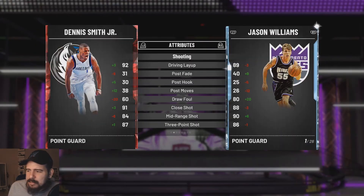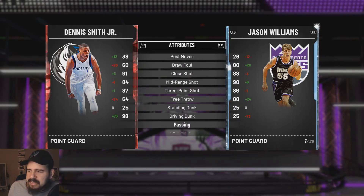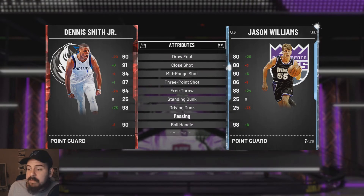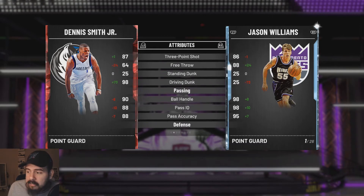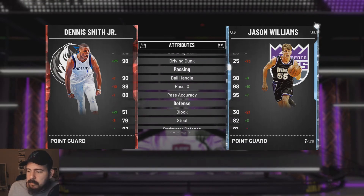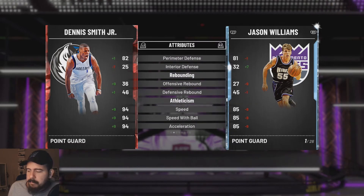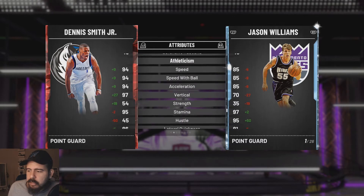This is definitely a budget ballers card right here — 23 gold, two Hall of Fame badges. He almost has as many badges as my diamond Jason Williams. Driving layup 92, not bad. Close shot 91, mid-range 84, three-pointer 87, not bad. Driving dunk 98 though, ball handle 90, passing IQ 88 along with pass accuracy. Defense is 82 on the perimeter.